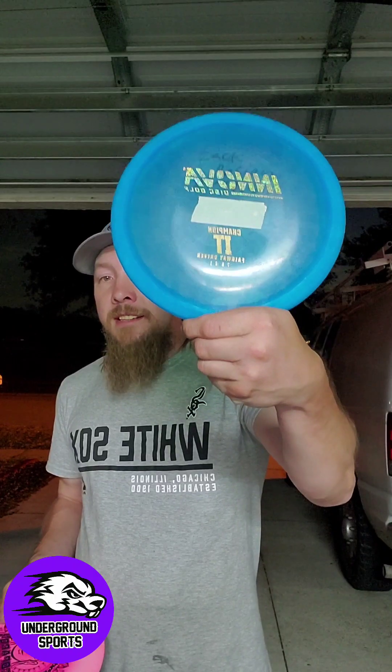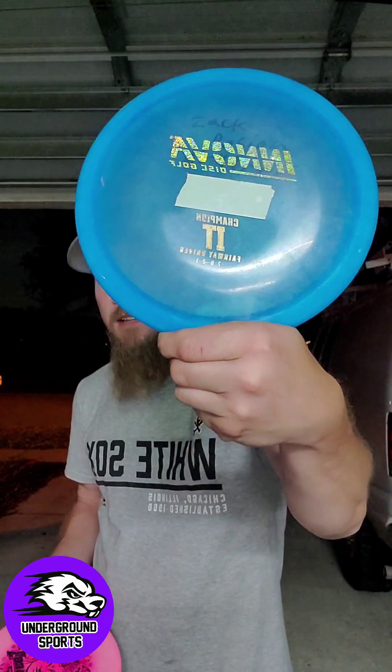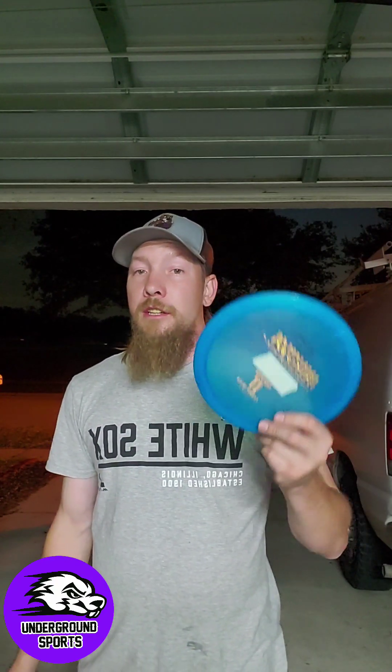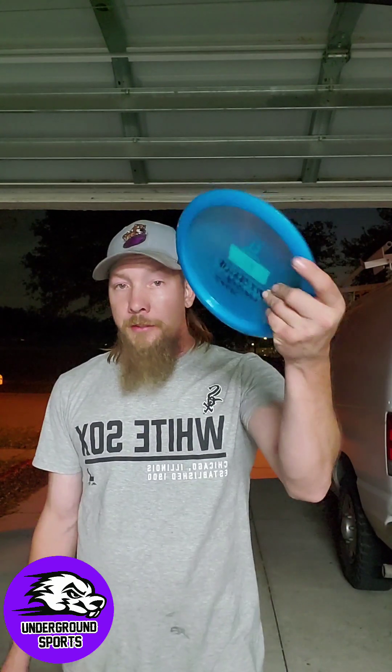Our last one is also a Nova — similar flight numbers, but this is a 7-6-(-2)-1, so just a little bit of extra glide. Now the first time I threw this disc I thought somebody was playing a joke on me. There was no wind, it was completely dry out. I threw it and it flipped up and turned over so quick. I threw it again, probably put it on like a 35 degree hyzer — it flipped up and flipped over again. This is the flippiest disc I've ever thrown. It has the same flight numbers as the others except for a little extra glide, but the way it throws it should probably be labeled like a 7-3-(-4)-1 based on the way I throw this disc.